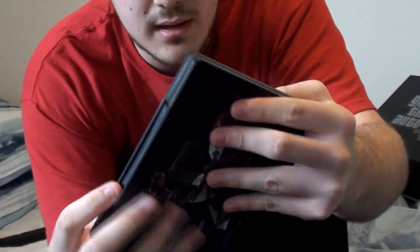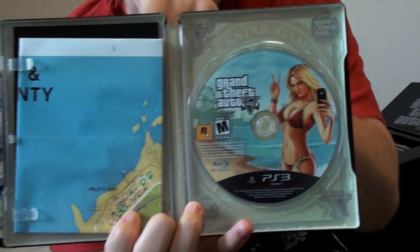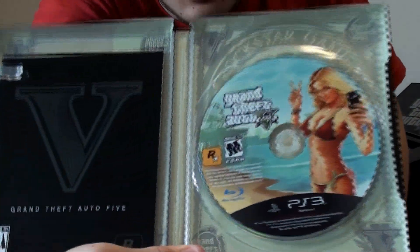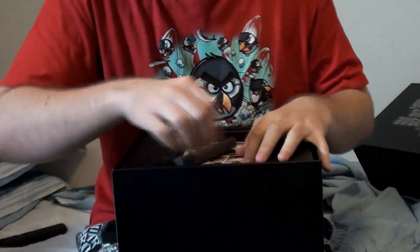The game itself comes in this really, really nice collector's tin with the three main protagonists of the game on the front — I actually really like this — and on the back here they are committing one of their heists. Let's open that first: got the full game, and Grand Theft Auto games always come with a map, which is nice. Those of you who watched my GTA 3 Let's Play know I really could have used one for that game. But yeah, there's also the manual.